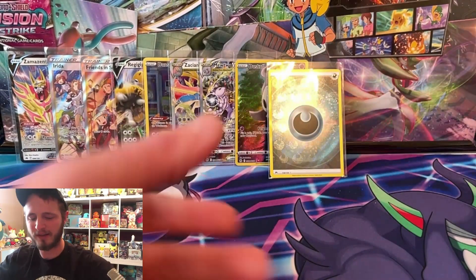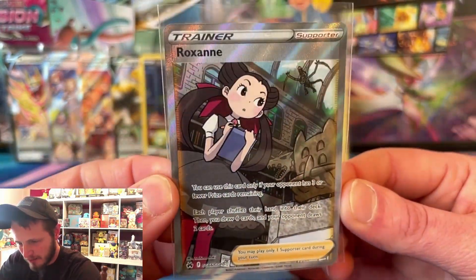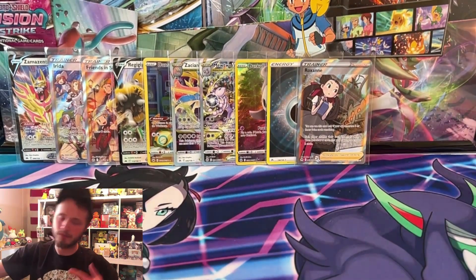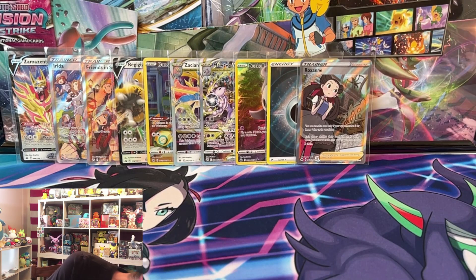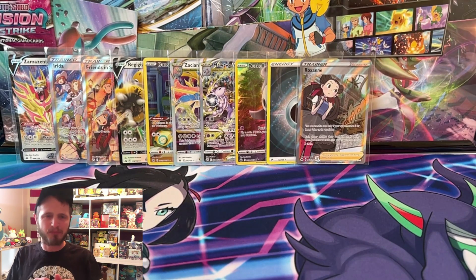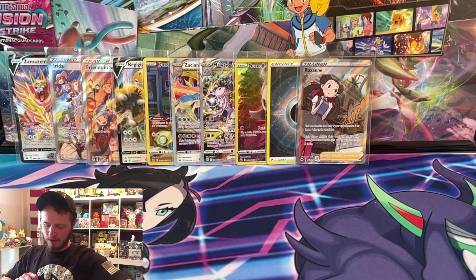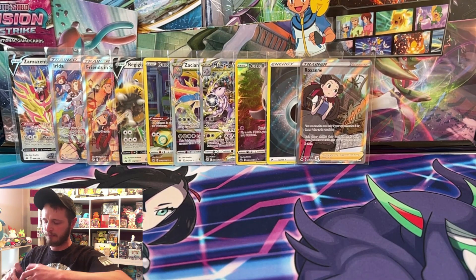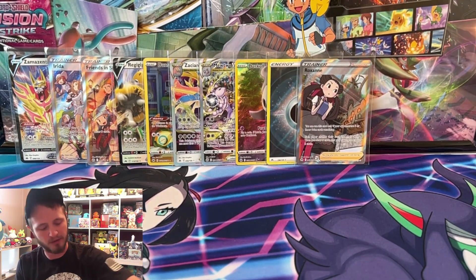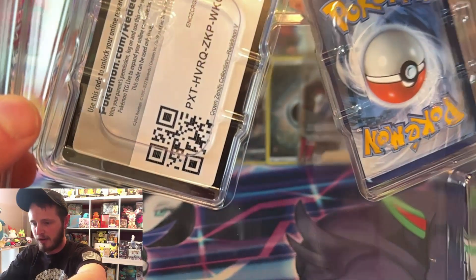Roxanne - I believe this is a 10 to 15 dollar card, it'll probably chill right there. Roxanne is heavily played, it's an interesting art and I run Roxanne in my decks. Anyway we're on the last box. I don't remember what was in the Regileki box but I can almost bet this one won. You should go check out last Wednesday's video. I'd like to do my lives and have more people interact, so subscribe and hit that notification bell so I can notify you when I go live.